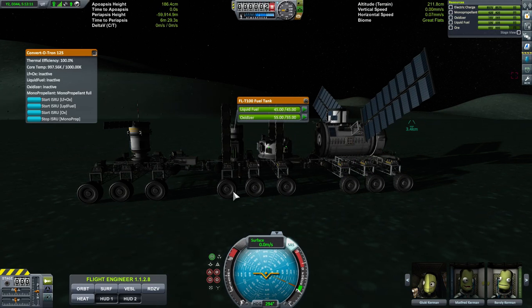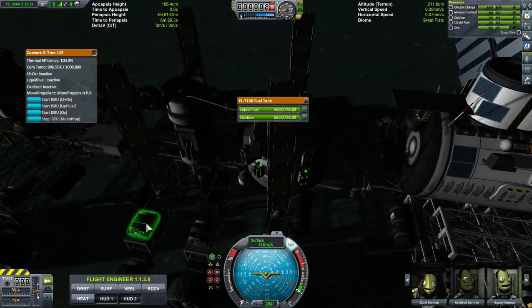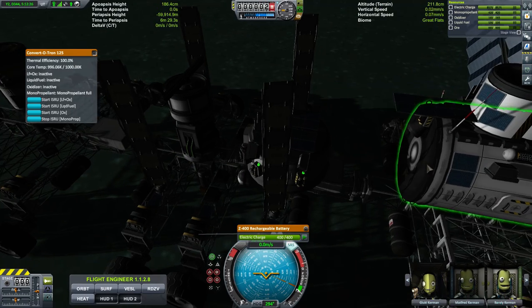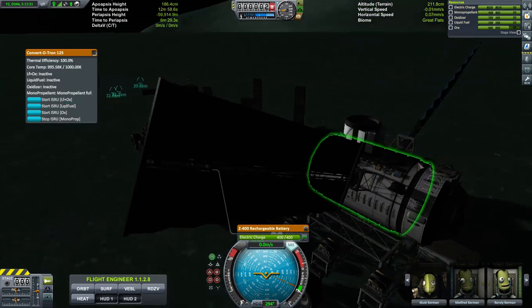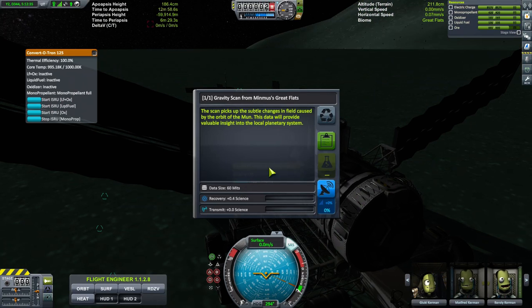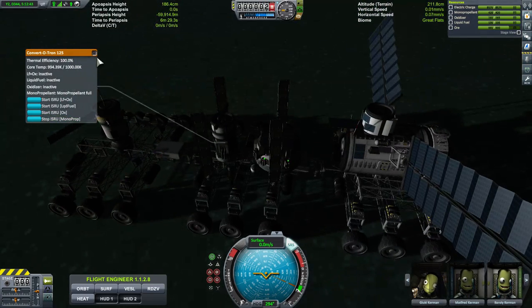There's the great flats. Of course this big thing would have to stay kind of level — it would be hard pressed to go up a hill while maintaining all the batteries. You can see every battery I've got on here. I thought I had a bigger battery, but I don't. Here are some of the science experiments — a lot of the gravity data I've already got, so I'd have to go to a different biome.